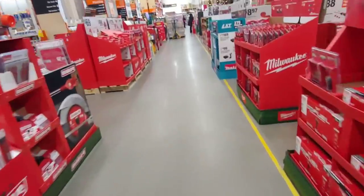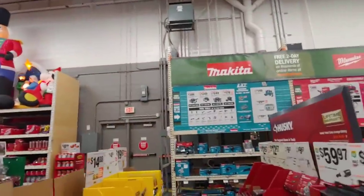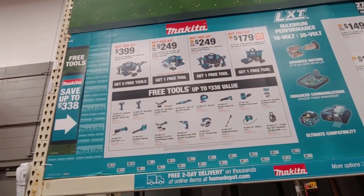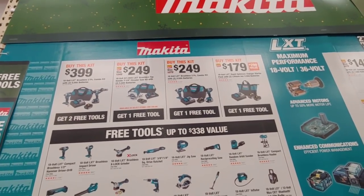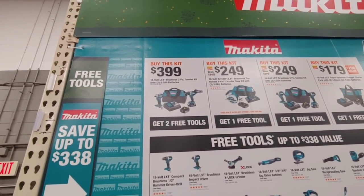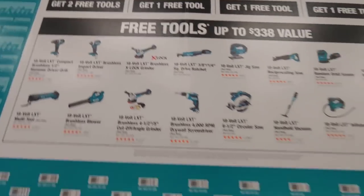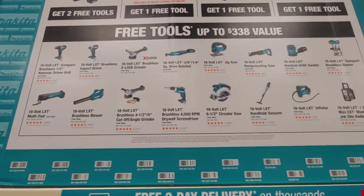I was seeing this Makita - I'm not into Makita, but they had a good deal on one of the combo packs. Like these ones - they're doing some weird stuff now. It's $250, you get one free tool, so you get a drill or a driver. But if you spend $400, you get two 5-amp-hour batteries, a two-piece combo kit with a hammer drill, and then two free tools from all these. Which is pretty cool - you could go with the ratchet and a grinder. You'd have a drill, small impact, a grinder, and a ratchet. I don't think Makita really has a big impact, but I'm not up on the Makita game.